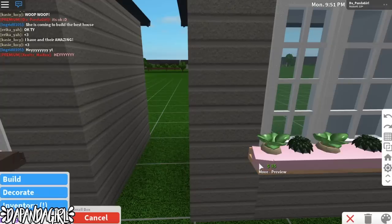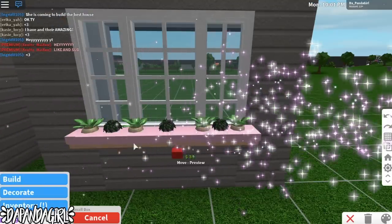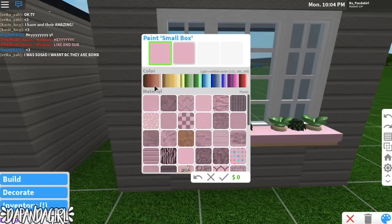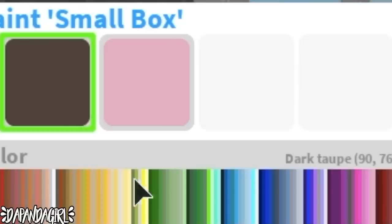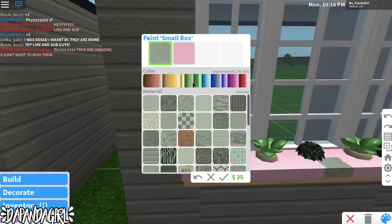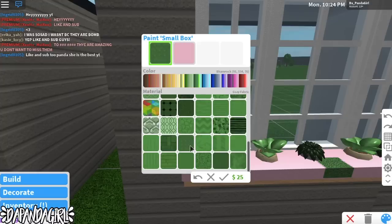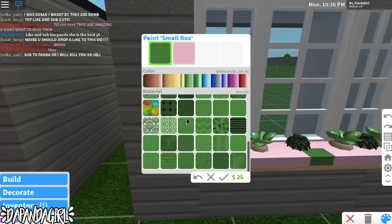For this final box I'm just rotating it so we can fit it in — and now we have our finished outline. I'm clicking F on my keyboard to color, and I selected one of the boxes and I'm going to get the dark taupe color with a dirt-looking texture. You can also use a green texture if you want it to look like grass — there's a carpet-looking grass option. Actually let's try the grass, so we're going to color each of the boxes the grass color.